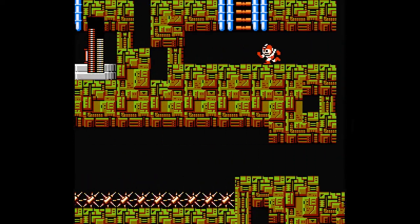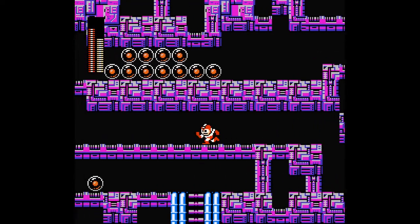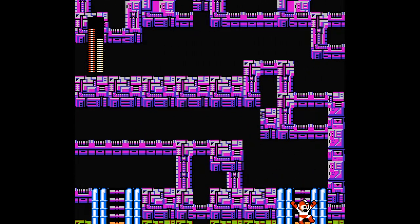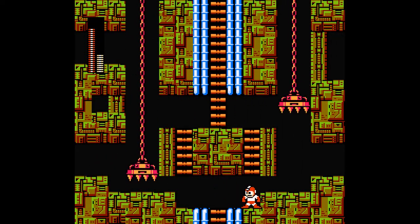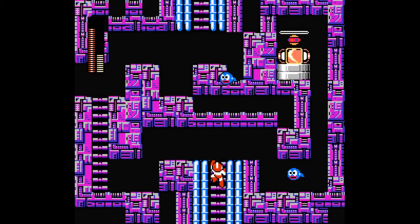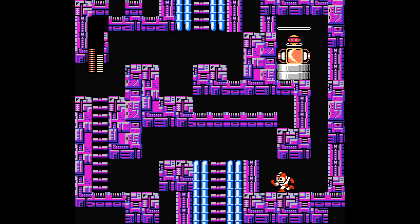We cannot progress through there. Well, whatever — we're up in the purple. We have an E tank, that's nice. We can't do much else here. Even if you go down there, we can't progress. The Item 1 won't... dang it. So I guess we are going up again and we need to look for some place where we can use Item 1.